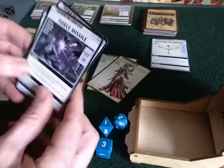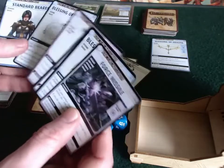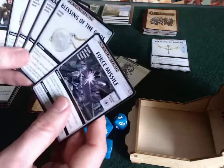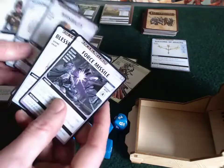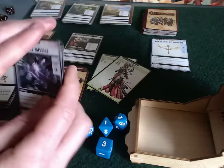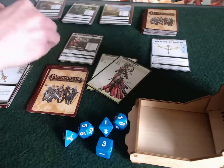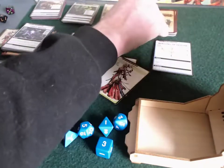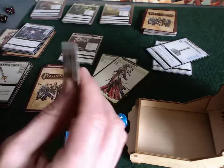The one that I really care about is Force Missile. Without Force Missile, she is basically a non-combatant. She's got a little bit of armor, Force Missile, and Invisibility, so she can evade a combat if she needs to. That's a fine hand to start with. I'll flip over a timer card, and then we're going to explore.